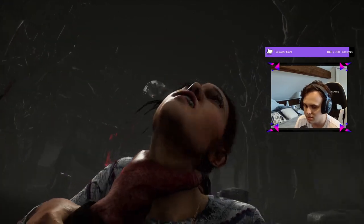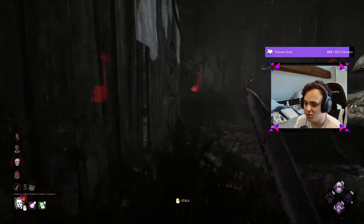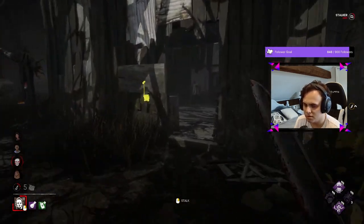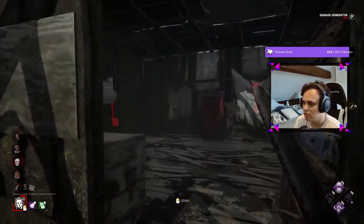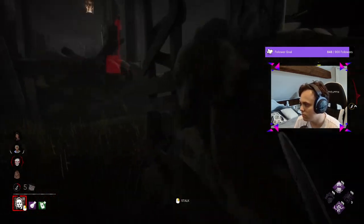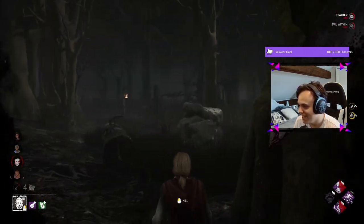We haven't stalked the other person - whoever's in the match. I don't want to stalk her anymore. The Meg we need to find. Five gens though. Apparently we've stalked her already - I guess that was at the beginning. All we can do here is do this. And now we're in stealth mode. Look how quick we are - it's crazy.